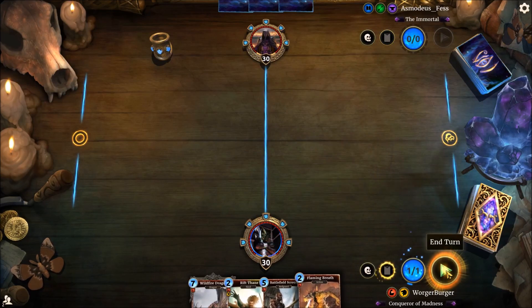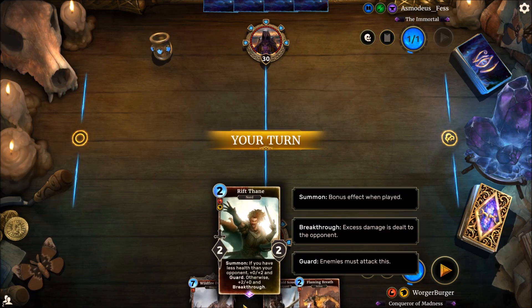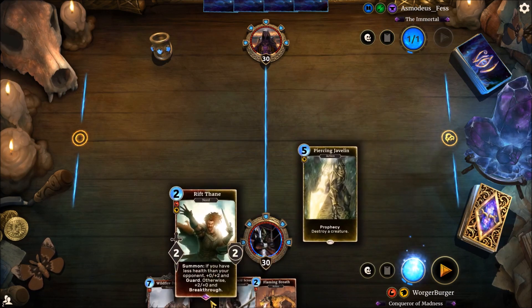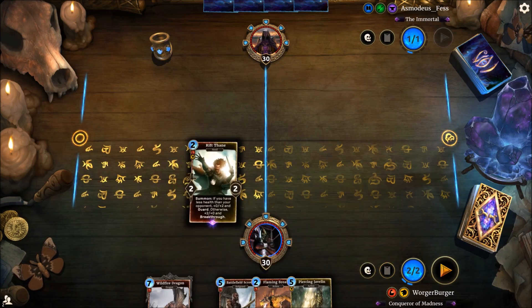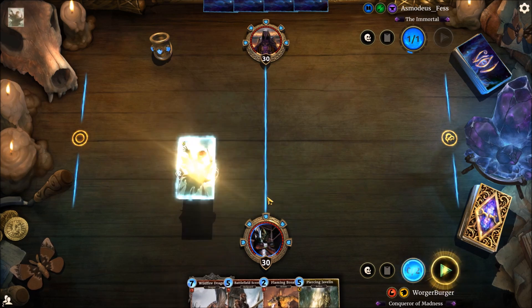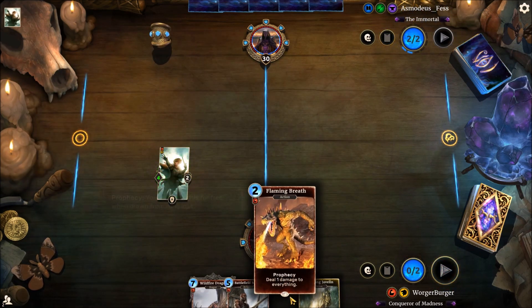Wildfire Dragon's just for combos, for inflicting damage to our own units. Same with Flaming Breath. So we'll get down the Rift Vane, because he'll get 4 power and Breakthrough. We'll put him in the field lane, just have it be something they can openly challenge.